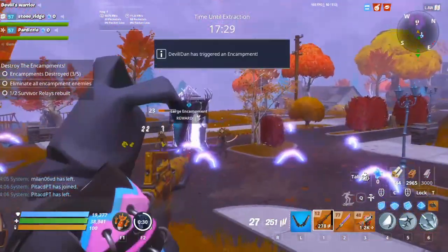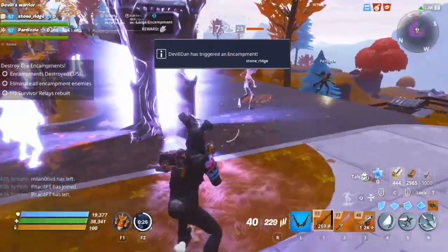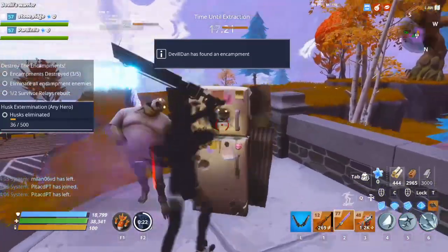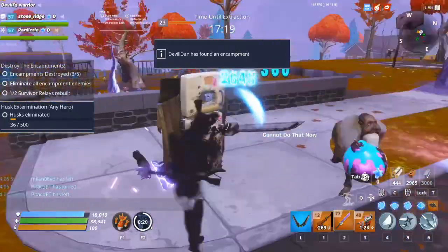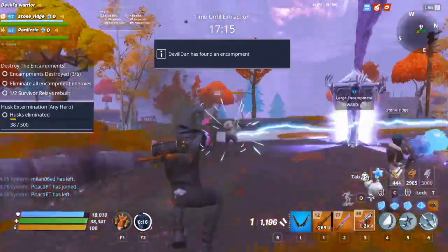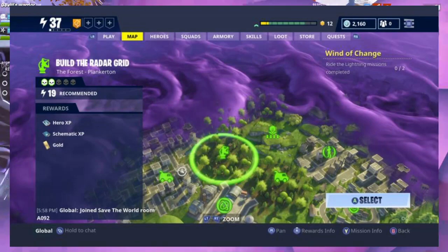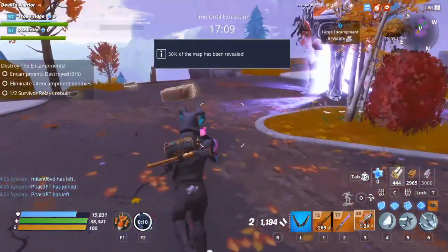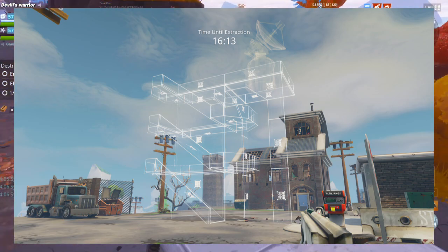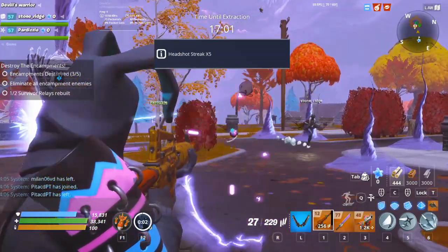The next challenge type is Save 25 Survivors in successful missions — just skip it, it takes too long. Next, Build 4 Radar Towers in successful missions. For this, go into the Build the Radar missions. I'll put a picture on screen of what those look like. You'll see massive blue blueprint-looking structures — just copy those builds, build up the radar tower, do that 4 times, and your mission is complete.